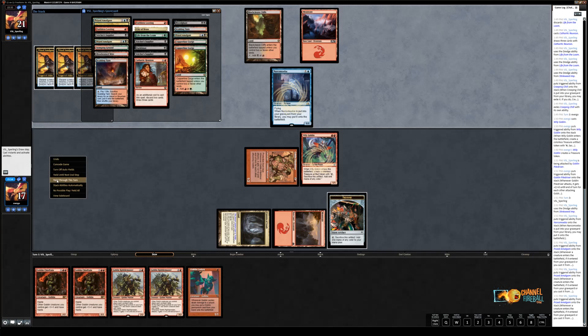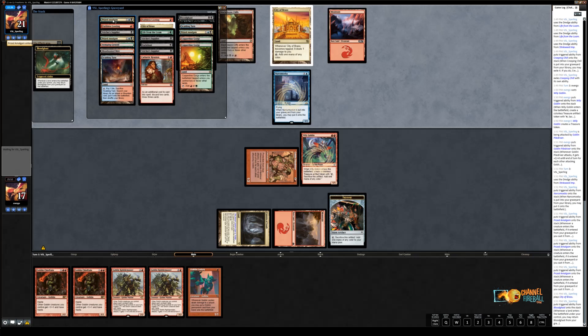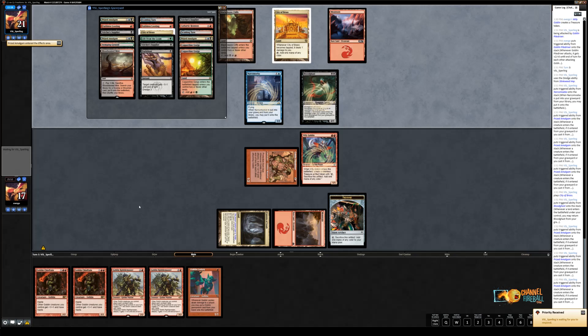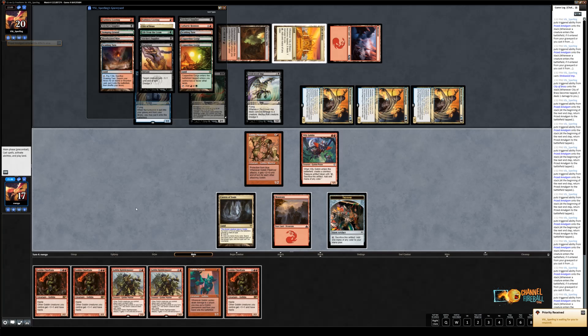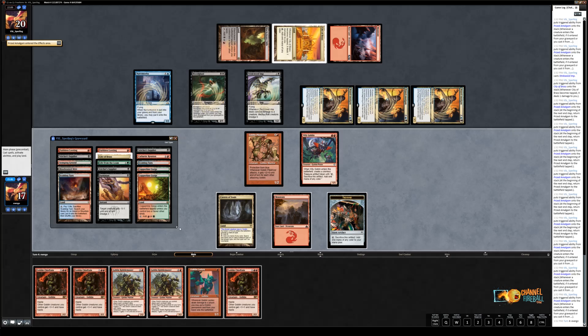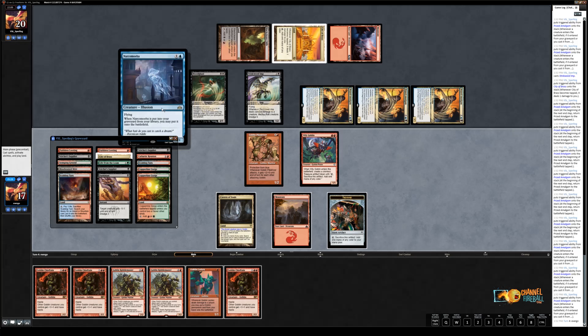We get to see another annoying feature of Dredge — a million Prized Amalgam triggers. I'm going to get Bloodghast back just so I can show you guys some more triggers. The best way to not die is to play a creature that can block Goblin Piledriver favorably. Matt's had a pretty good draw here, but that's typical for Dredge. The question is what's the best play — attacking into the Stinkweed Imp is going to be rough because he's going to have the ability to recast it every turn. He has nine, ten, eleven, twelve power on board.